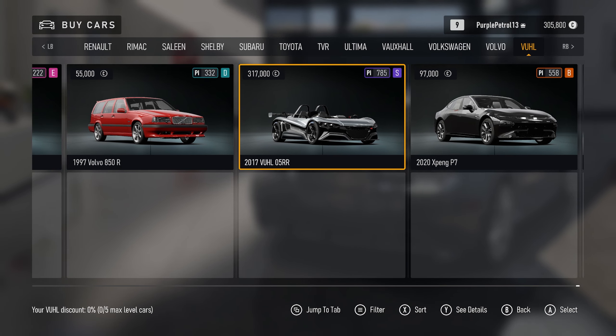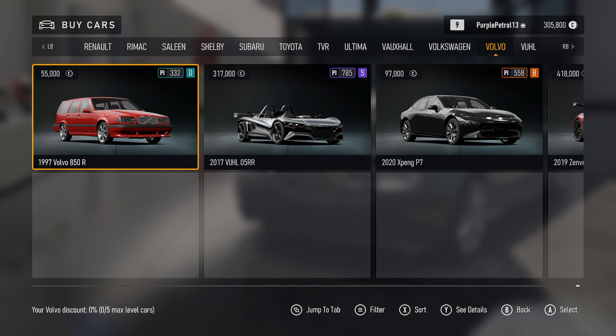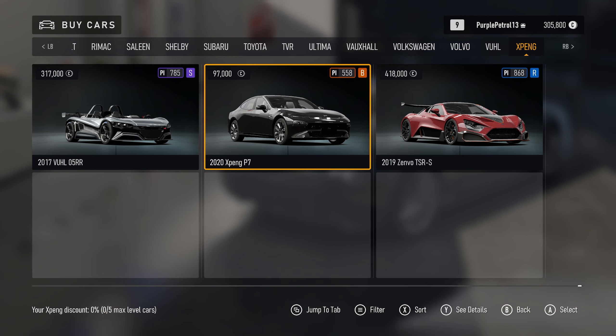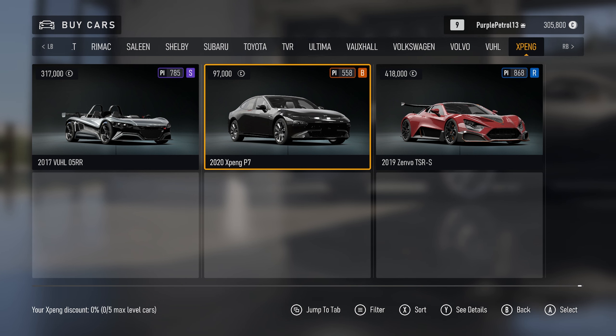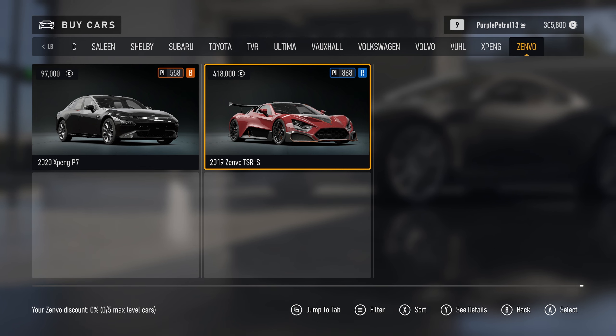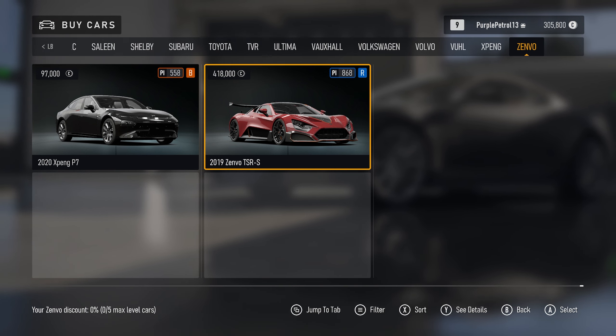That's the only Volvo — that is slightly disappointing. No racing truck, that would have been great in here — the Iron Knight. I think that's only ever been in Horizon 4. Then we've got the XPeng of course and the Zenvo — again we only have the one with the wobbly wing and not the other one.